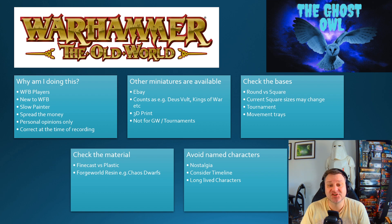Before we get into it — other miniatures are available. You can find classic miniatures no longer sold by Games Workshop on eBay. There are other manufacturers you can use as counts-as, such as DS Vault with their Crusaders and Templars. Kings of War and 3D printing are also options, whether you own a printer or use a service. But remember that non-official Games Workshop models are generally not allowed at their store gaming tables or in tournaments.